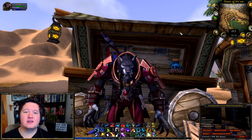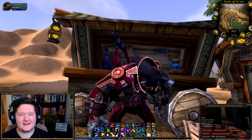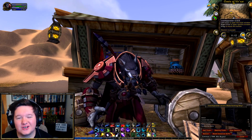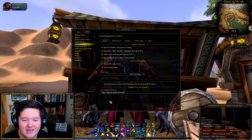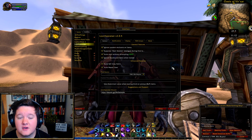Now that you've got either the Undermine Journal or TSM installed along with Loot Appraiser, let's open it up and look at what you need to do. This is the Loot Appraiser main window — you'll want your settings to be the most optimal for what you do most.